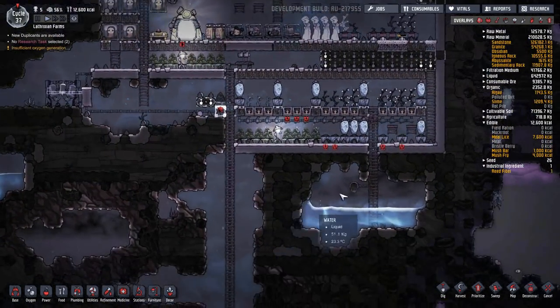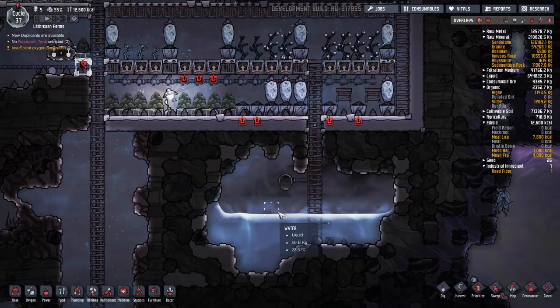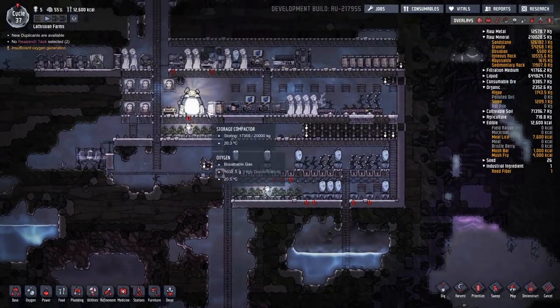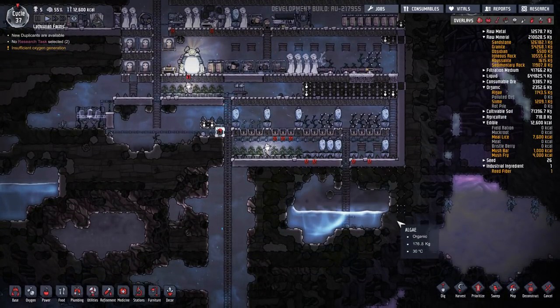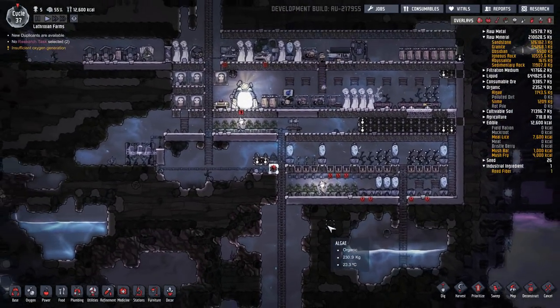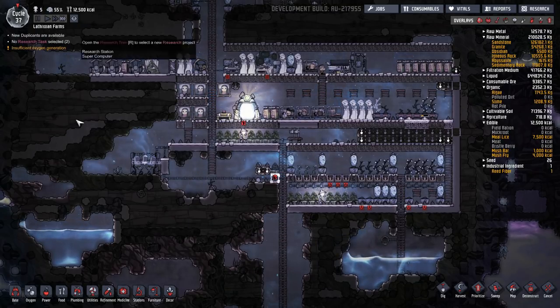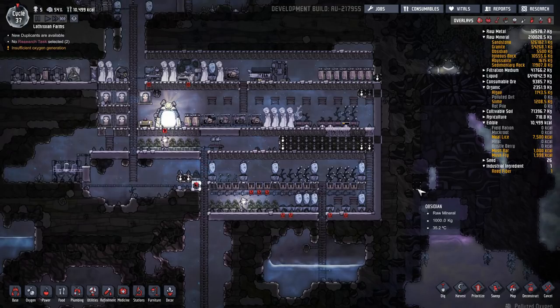Just a little bit of piping left, and any excess water which doesn't go towards the plants will simply drop into this reservoir. Eventually this will be replaced with the electrolyzers, and perhaps I will use this as an electrolyzer room once all of this water is removed — and then we will have unlimited oxygen. We are really that close already. Cycle 37, and just testing out things, but we are doing exceedingly well.